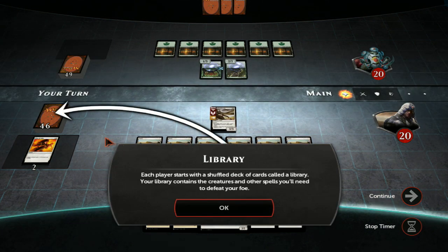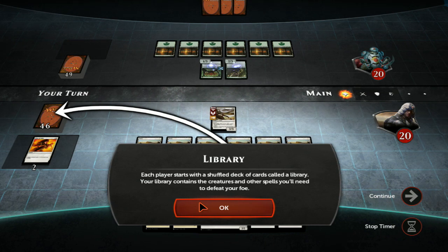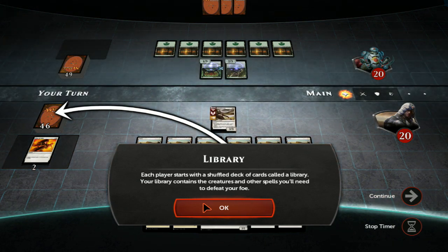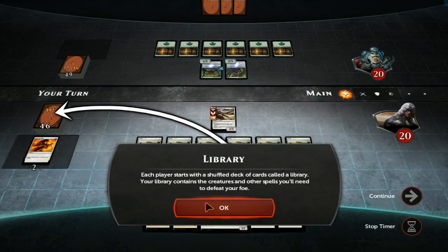Each player starts with a shuffled deck of cards called a library. Your library contains the creatures and other spells you'll need to defeat your foe. So pretty much this seems like the exact same Magic the Gathering I'm used to.